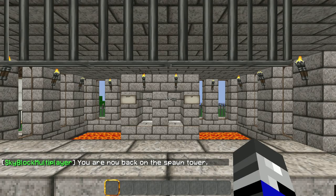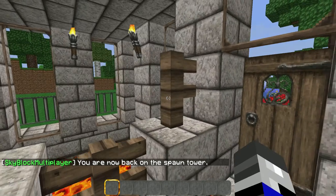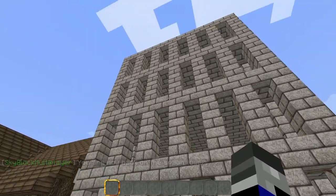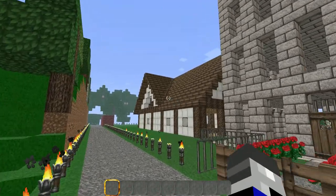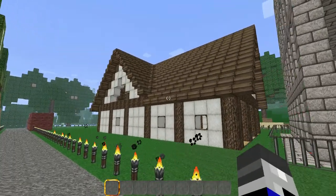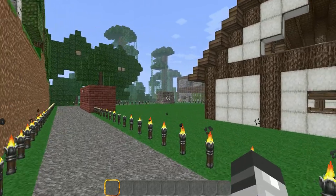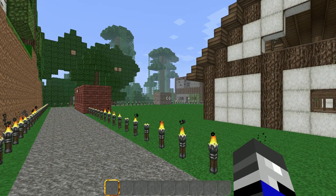That's pretty much the server. There's lots of buildings and stuff. Right here, you can see this is my condos — there's three floors, and each floor is for rent. I hope you join, have fun, and have a great day.